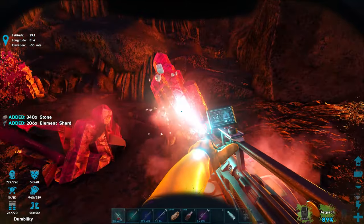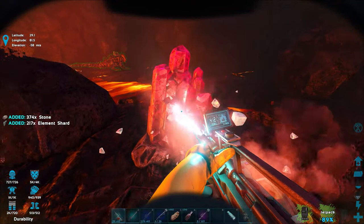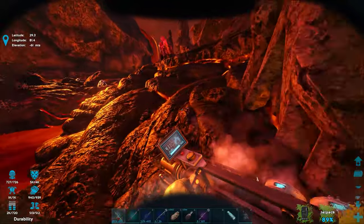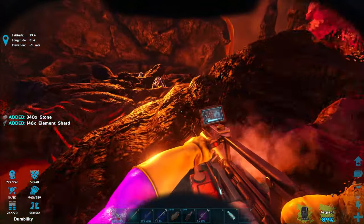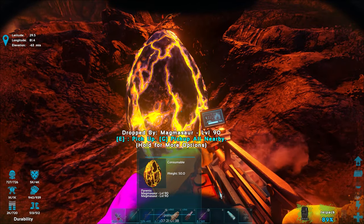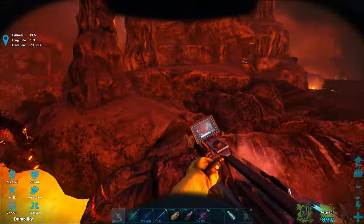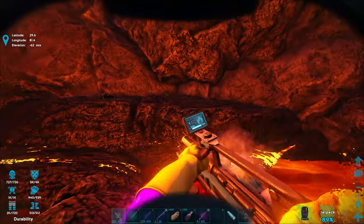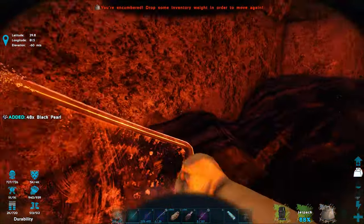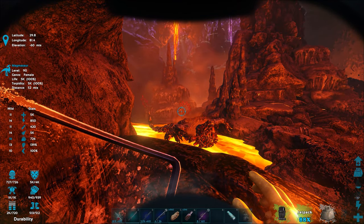While I'm here I might as well get a bunch of element shards — 100 shards equals one actual element. You can combine them in the fabricator, or maybe it's specifically the Smithy or fabricator top. I'm not sure where exactly you do that. Oh, a level 90 egg — I'll keep that! Almost went straight into lava right there. There's some black pearls up there — let me try to glide over. Oh man if I had tech boots I wouldn't have taken that fall damage!